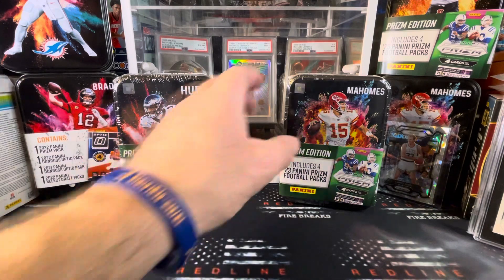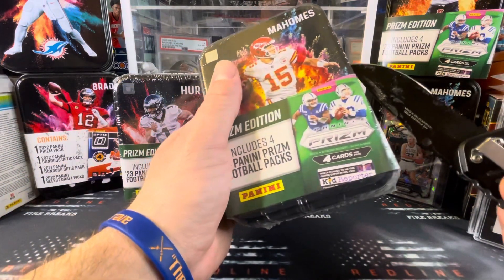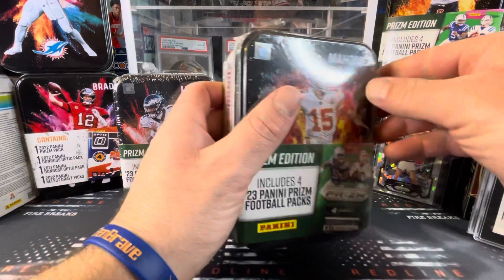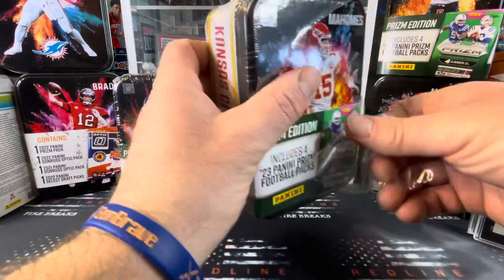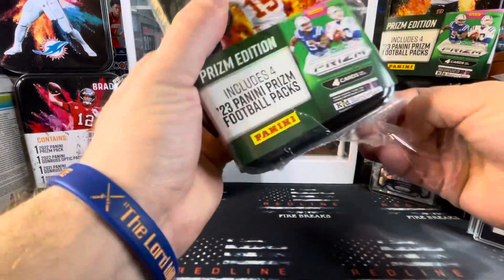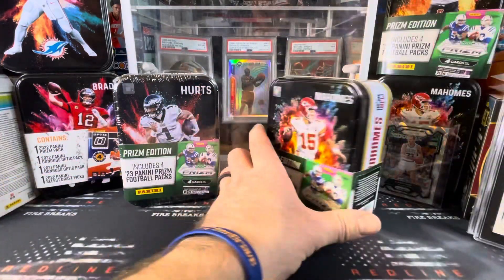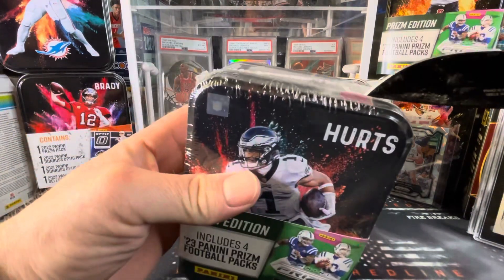And here we go. Victor Wembanyama in the tuxedo looks crisp — especially the hoops paper, white border, the black background. This looks super clean. We're going to open the Mahomes second. We'll go with Jalen Hurts first.